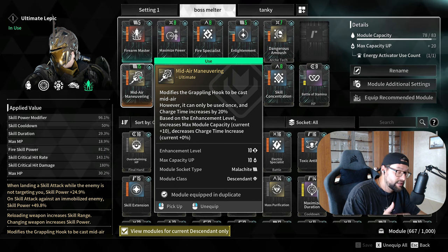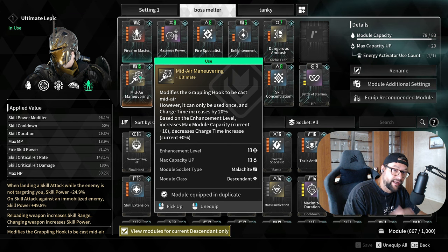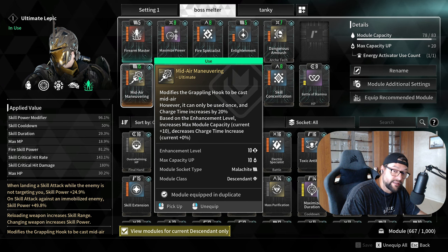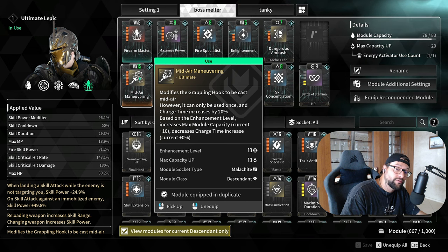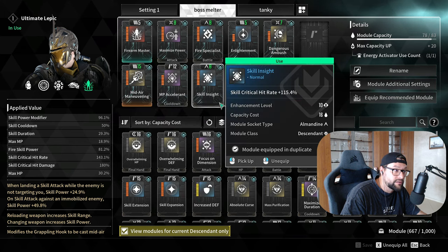This is how you do it — this is how you increase your capacity by five, by putting a malachite catalyst on the sub-module. If you don't know how to grind catalysts, I have a video on my channel and a link is going to be below in the description.